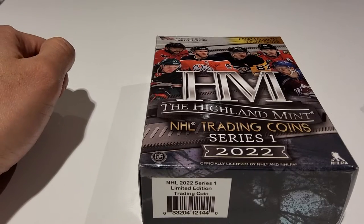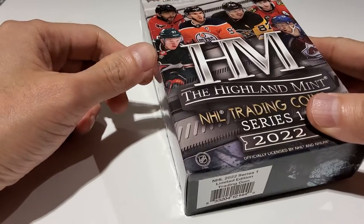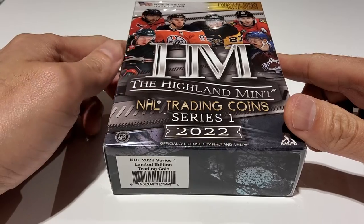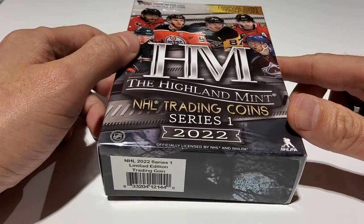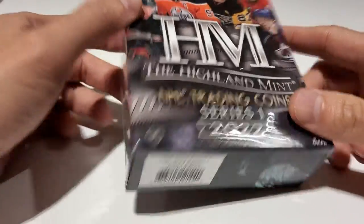Hey everybody, welcome to Rumble and Breaks. We're doing a quick hit — something brand new. I'm gonna take a look to see what we get in these coin packs. I bought this at Walmart. I just happened to come across it, so I just wanted to take a look to see what it's about.